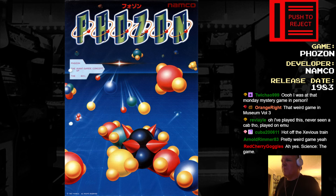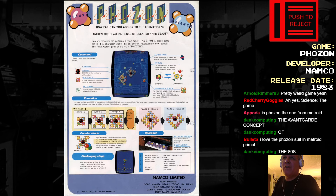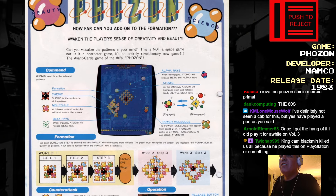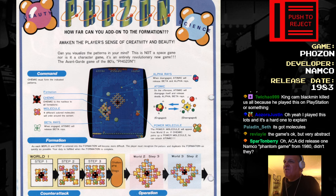The avant-garde concept of the 80s. They have an English flyer and everything. It's beauty and science. Can you visualize the patterns in your mind? This is not a space game, nor is it a character game. It's an entirely revolutionary new game — the avant-garde game of the 80s. Fozon.